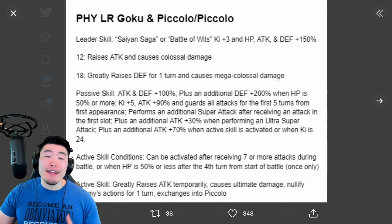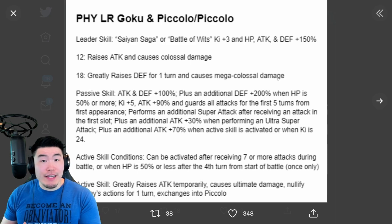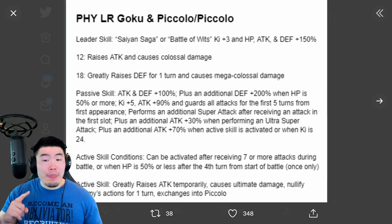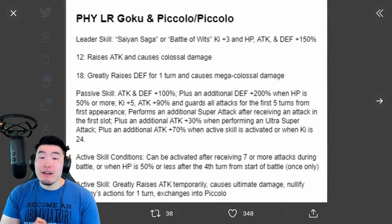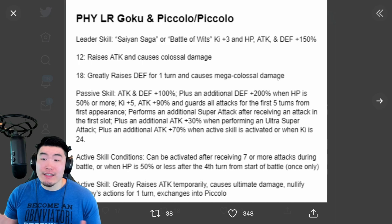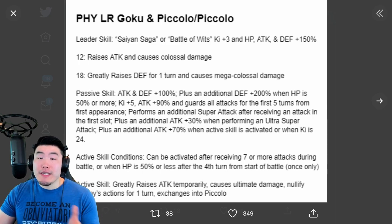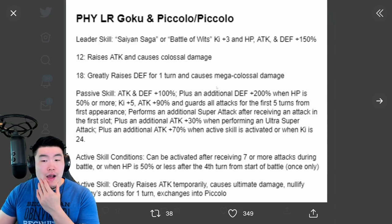So just a ton of great stuff going for this unit — lots of Attack, lots of Defense, the additional Super, the Active Skill. I will say the Leader Skill could be better, considering we do have 200% Leaders now. I was thinking maybe new LRs could get at least like 160 to 170%, but I guess it's fine, not a huge deal. At least it's still Ki plus 4 and HP, Attack, and Defense plus 150% for two categories. So I'm not going to complain too much.